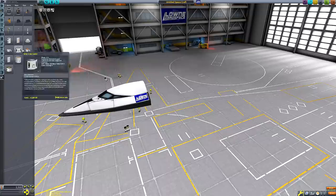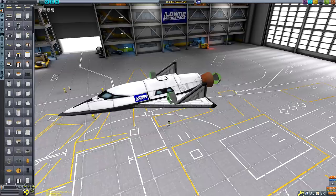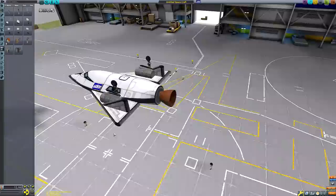Hello everyone and welcome to another Kerbal Space Program adventure. In today's adventure we will be traveling to the tranquil surface of the Mun in this space plane you are currently watching being constructed. This mission is special because it's going to be a recreation — well, actually not a recreation since it never actually happened.